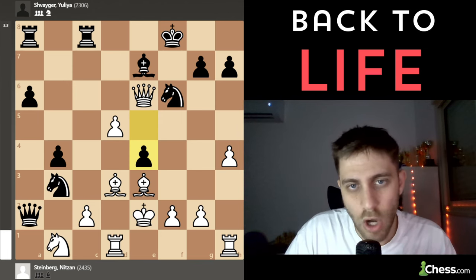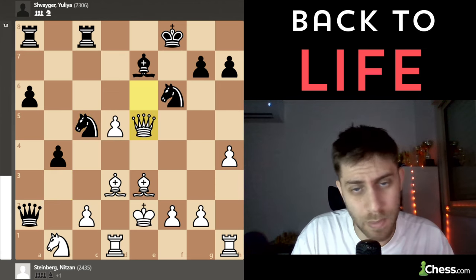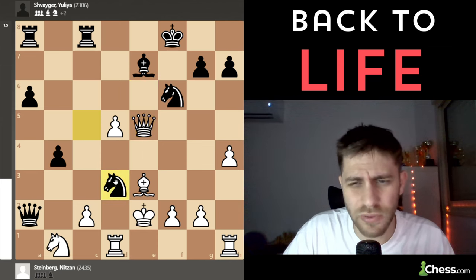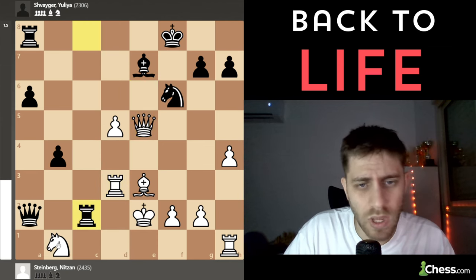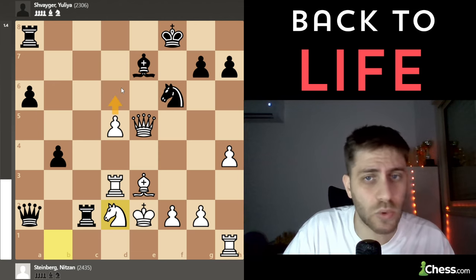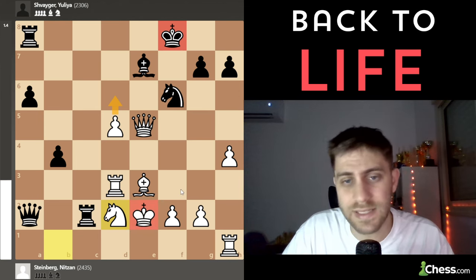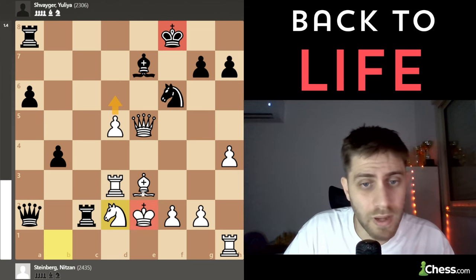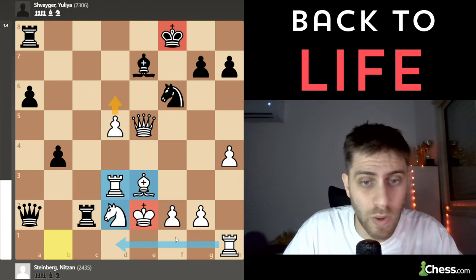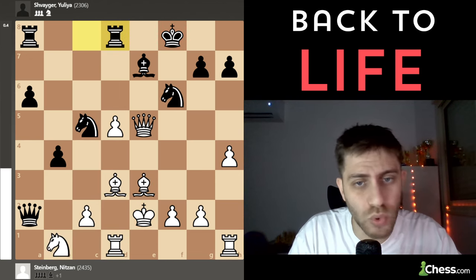She played Knight c5, and I played Queen takes c5. She played Rook d8 — Rook Knight xd3 also makes sense: Rook xd3, Rook xc2, Knight d2. In this position d6 is what I want to play, and the king on e2 is in the center, but there are a lot of pieces doing a great job defending. So it's not so easy for black to win here — she played Rook to d8.